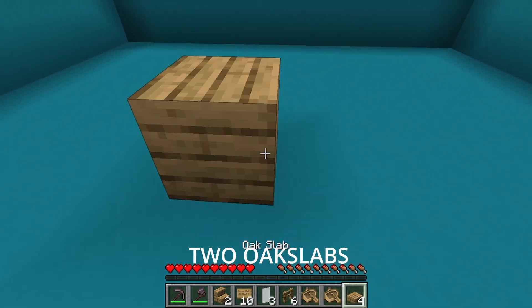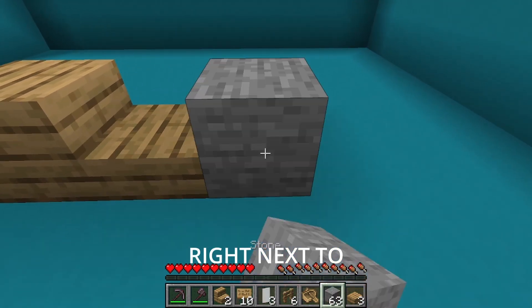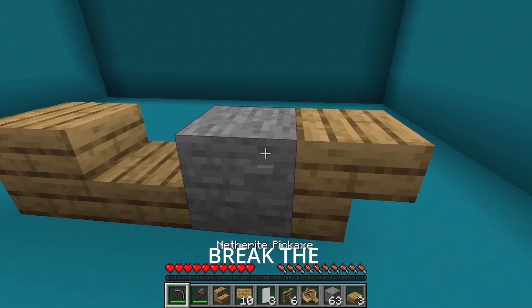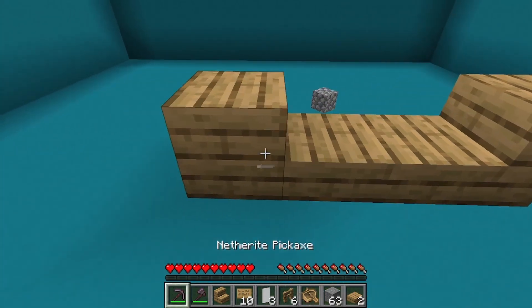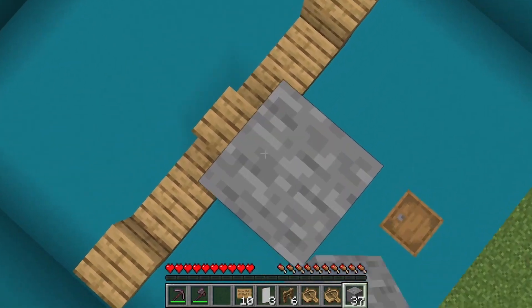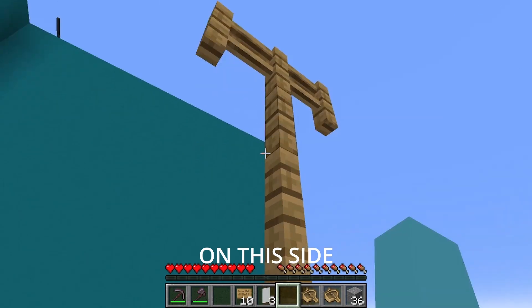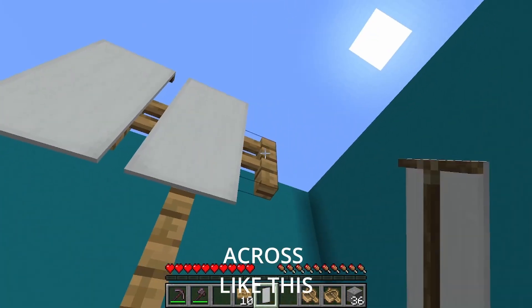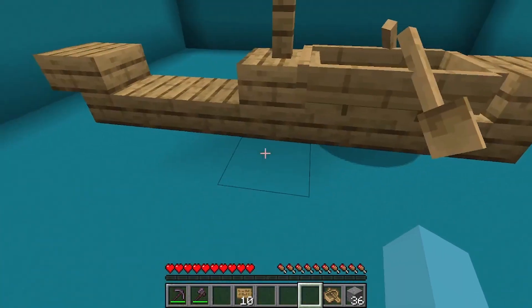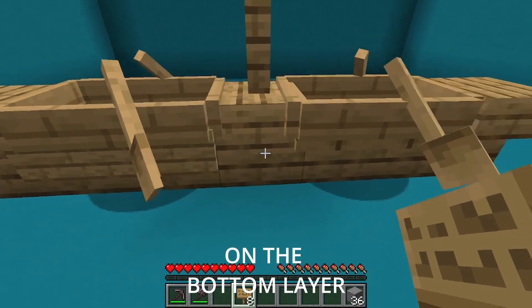Move forward and place 2 oak slabs on top of each other, then one right next to it. Place a temporary block next to the slab and place an upside down stair facing in this direction. Break the temporary block and place a slab. Do the exact same thing on the other side. Use temporary blocks to build up so you can place 4 oak fences on top of each other, and place an oak fence on each side. Place the 3 banners across, then place one boat on each pair of slabs. Then place signs all across the slabs on the bottom layer on both sides.